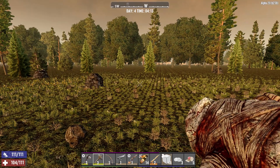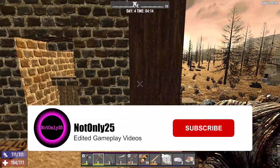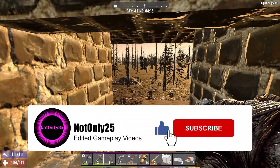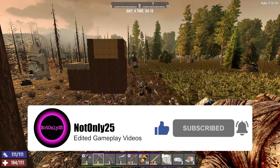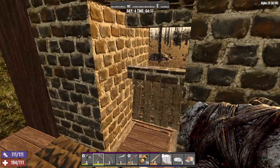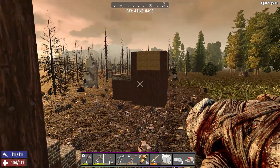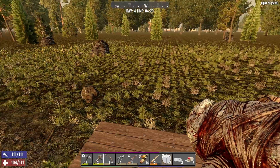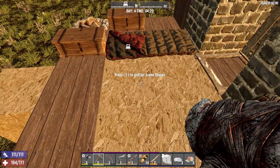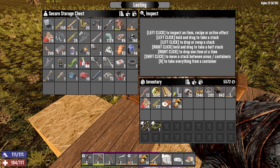Hello and welcome back to Seven Days to Die. I'm on day 25 and this is Ruthless difficulty — horde every night, feral sense always on, zombies always run. We built our horde defense just within the wasteland so we can benefit from the loot stage bonus when looting the horde night bags. We've got some bacon and eggs and it's trader restock, so I'm just going through seeing if there's anything we want to sell.